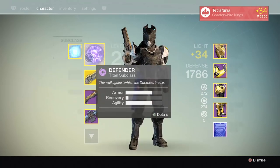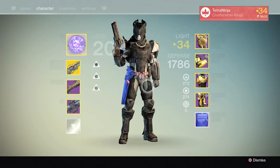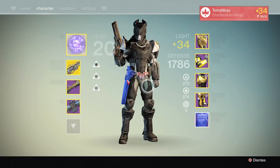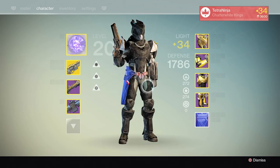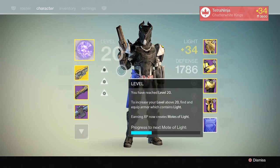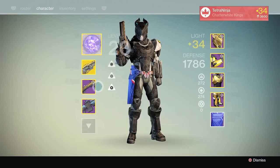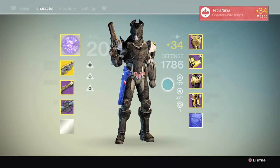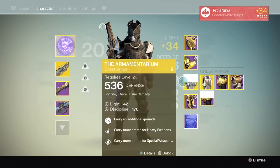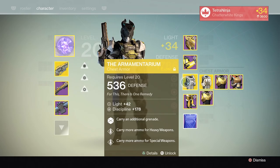This is my Titan. We'll look at the Defender subclass first. If you're running Defender, I recommend using a shotgun. There are two main reasons people run Defender: either they're banking on enemies entering their bubble foolishly — so you want to deal heavy damage immediately — or they're using it to capture a point in Salvage or Control. Enemies either have to super you, destroy the bubble, or enter it. If they enter, having a shotgun is very handy.